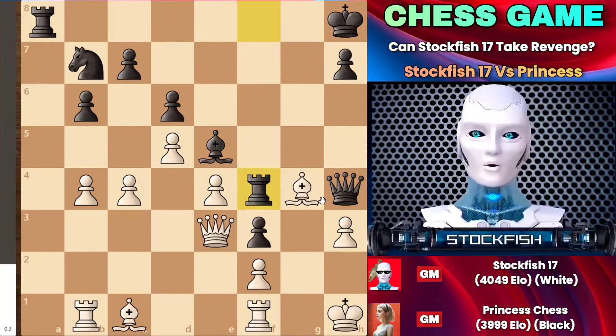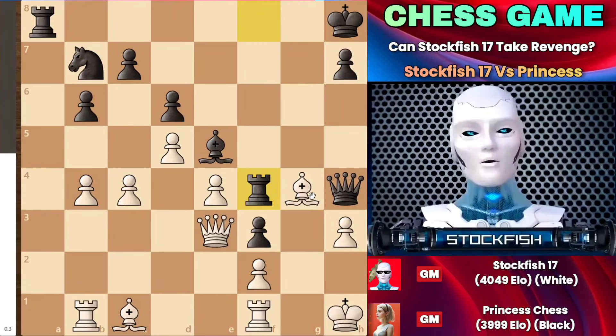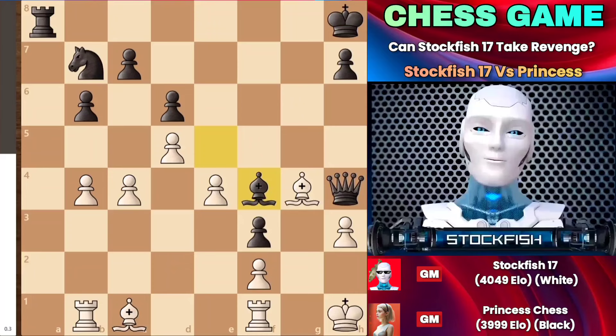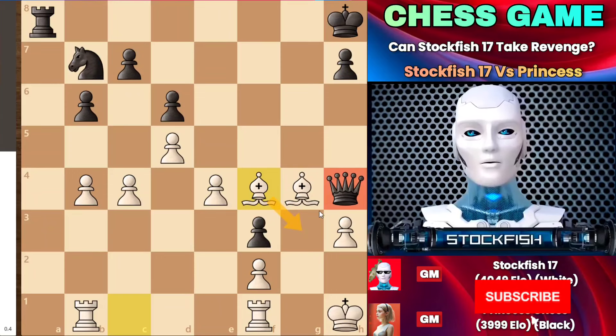Princess attacked with her pawn, rook, bishop, and queen — a total of 21 points of material attacking. Therefore, I had no other choice but to sacrifice my queen on F4; that's the only move I could make in the position. It's not a brilliant move because the queen sacrifice is forced, not by my choice. But after the exchanges on F4, my bishop could go to G3 and pick up her pawn.